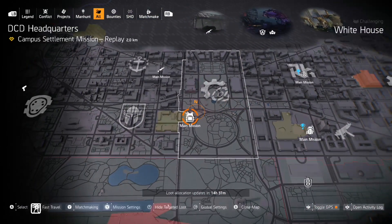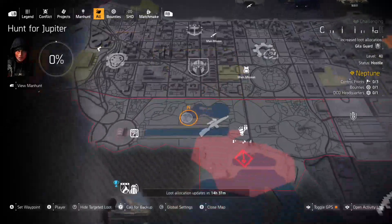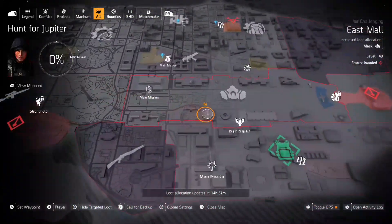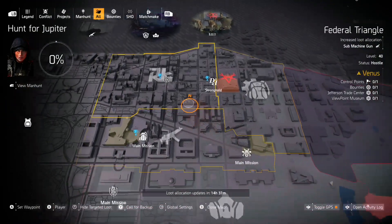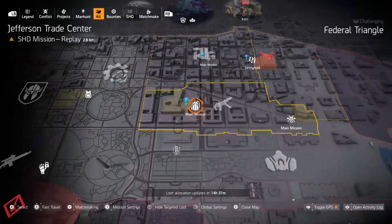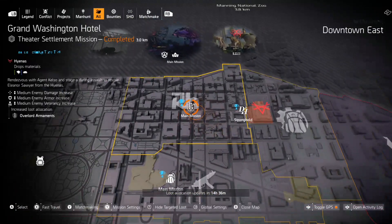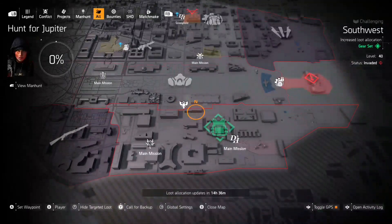As far as the Light Zone is concerned, chess pieces are at DCD Headquarters. You have backpacks in Jefferson Trade Center. And if you really don't have Fox's Prayer Knee Pads, you can do that at Grand Washington Hotel. For the most part, it seems not too lively today.